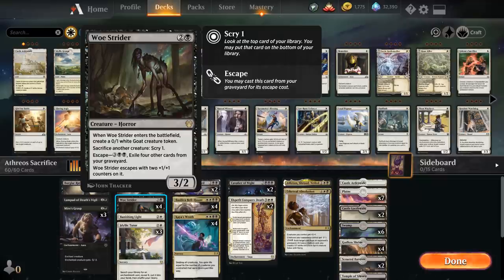We have the full playset of Woe Strider, which is the main sacrifice engine in the deck. When Strider enters the battlefield it is joined by a 0/1 white goat creature token, and at any point we can sacrifice another creature to scry 1 — an instant-speed free sacrifice engine that enables our various synergies and provides card selection. Later in the game for five mana we can escape Woe Strider from the graveyard by exiling four other cards, and the Strider escapes with two +1/+1 counters plus a goat token.